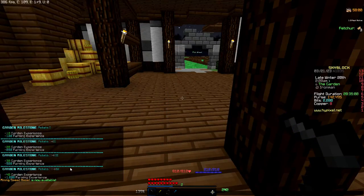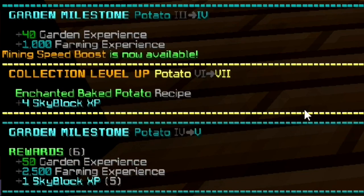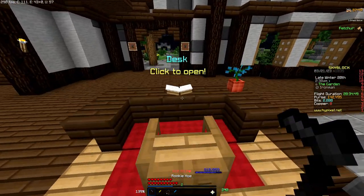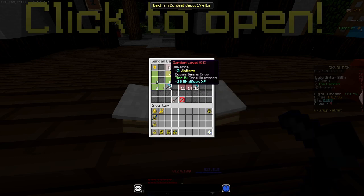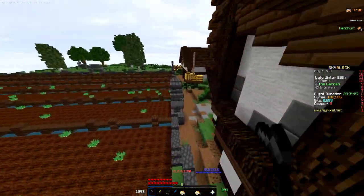After just that short little bit we got 10, 20, that's 30, 60, 100, 150 - my math is correct - garden experience. We're still a ways away from getting all the way to cocoa beans but that's fine, so just keep going.